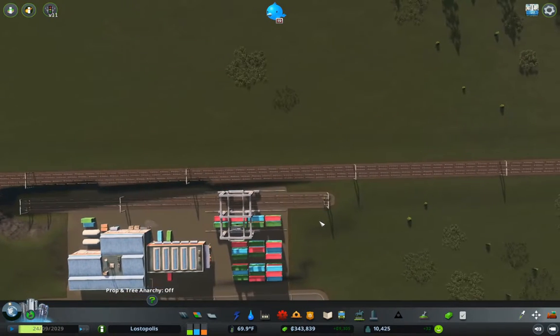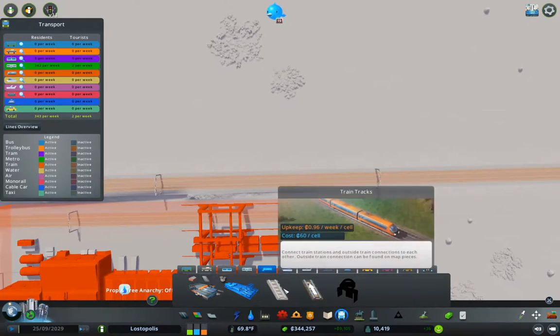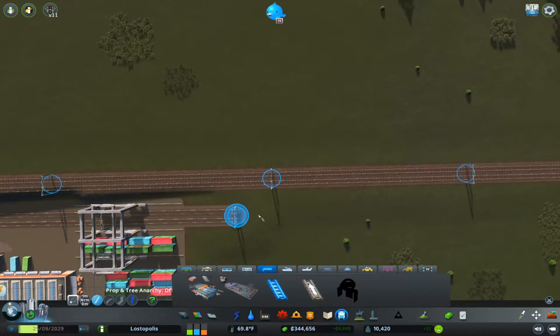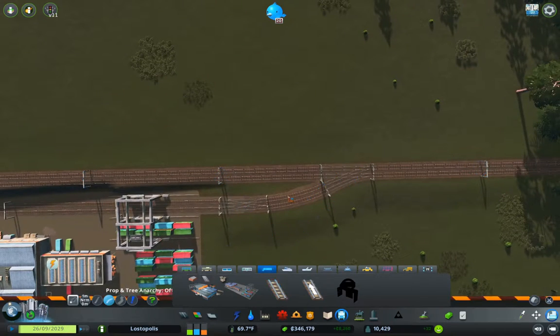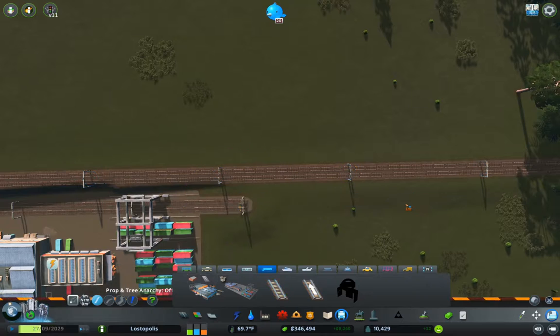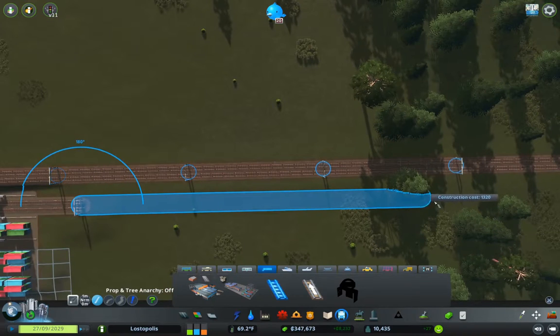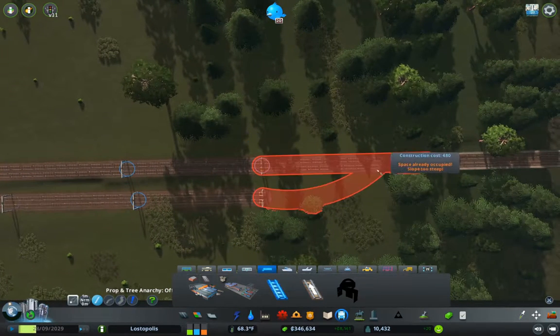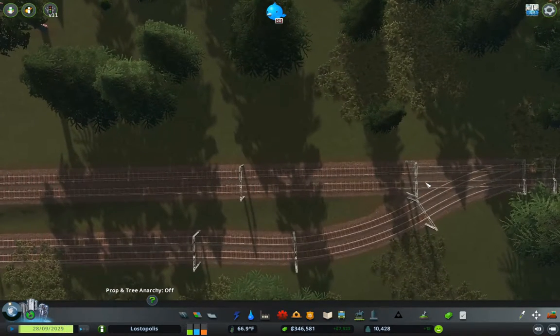Now we will allow two-way train traffic through there, but we do need to connect it up to the existing line. I'm going to come up to here... we're going to come out substantially further. So we're going to come out to about here and then connect it. That connected. Okay, then we're going to come over here and do the same thing.